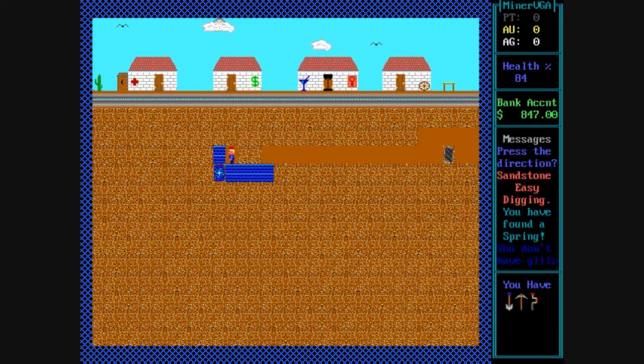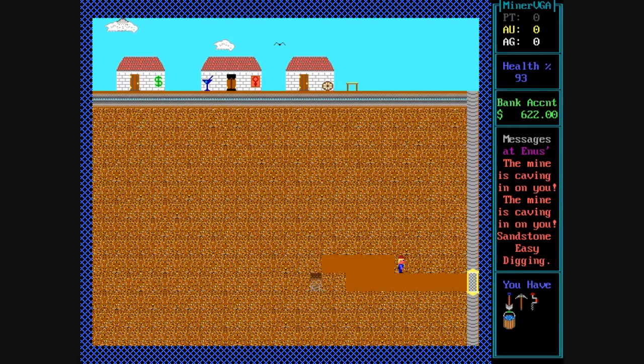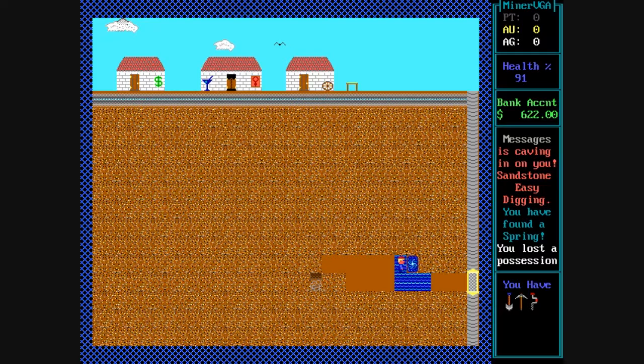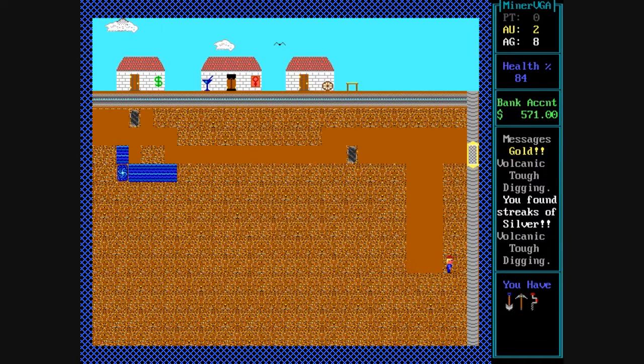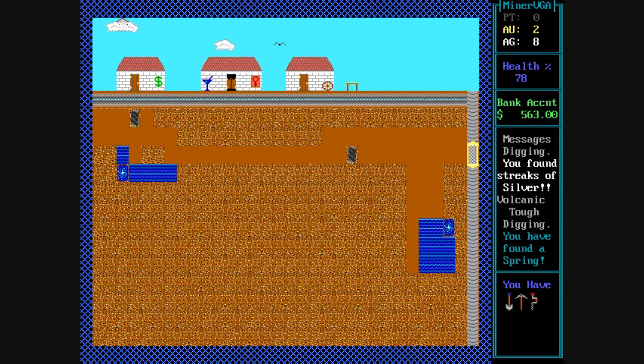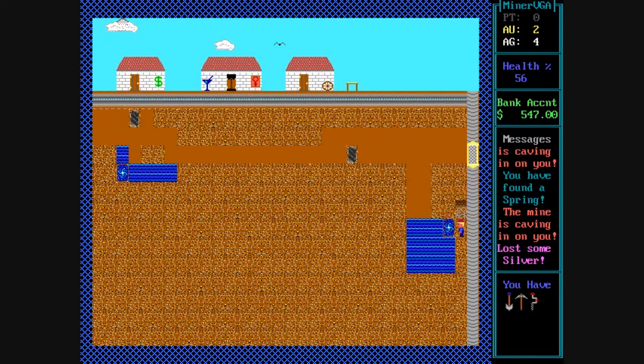Here we just bumped into a spring, which flooded part of the area with water. When that happens, you can actually lose items in your inventory, which is very annoying. There's also a cave-in that can occur that causes land to fill in around you. What really sucks is when you fall into a spring and then you're trying to get past, especially if you don't have a pump in order to pump the water out. You can get stuck and sometimes you just have no way of getting past it.